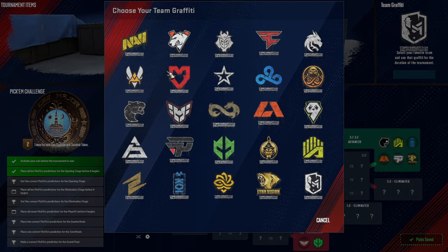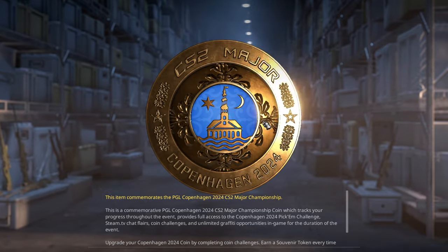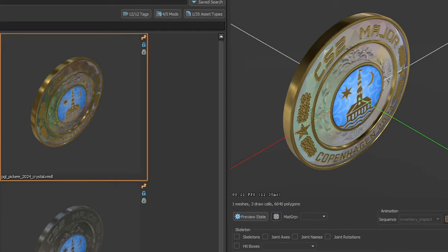On the top right you can choose your favorite team and for the duration of the tournament you can use their graffiti for free an unlimited number of times. The medal, as in previous times, is divided into 4 levels: bronze, silver, gold and diamond.